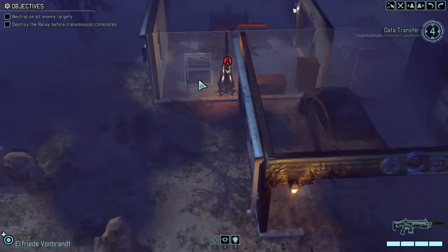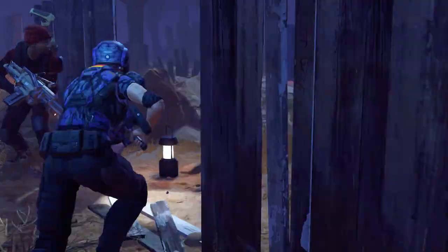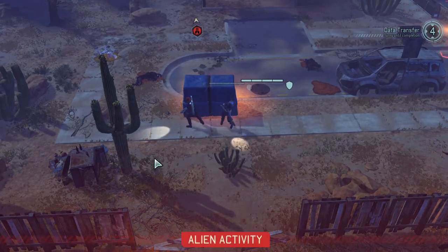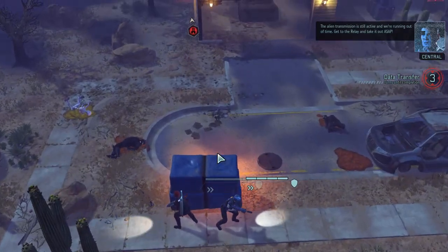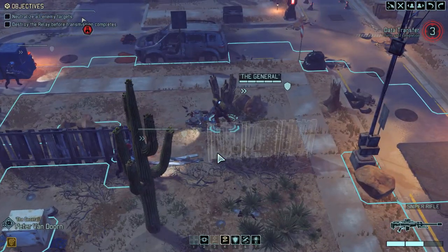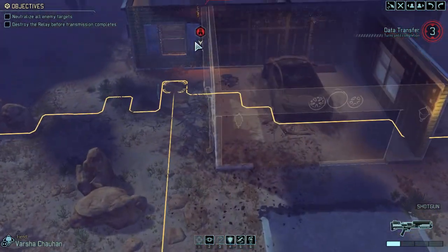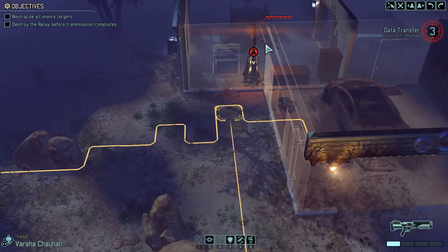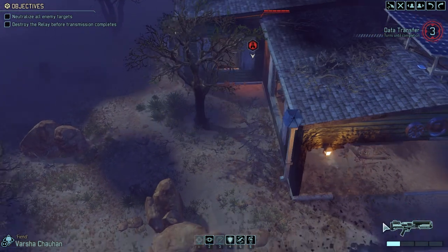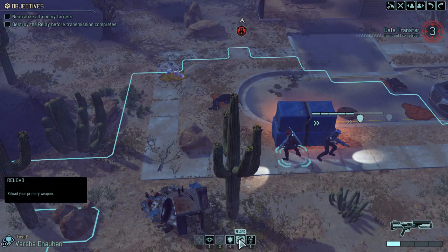This is the point where we can get a bit closer with Von Brandt. The alien transmission is still active and we're running out of time — get to the relay and take it out ASAP. Okay, we know we're running out of time but we're not actually worried about that. We've got good movement up to this thing and it's only got 6 health. We're going to do more damage than that with this shotgun.